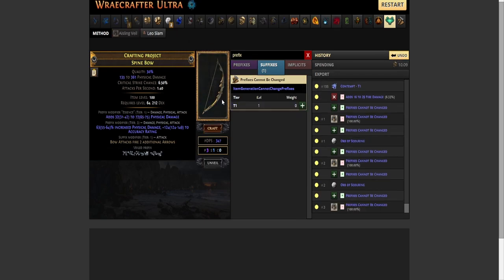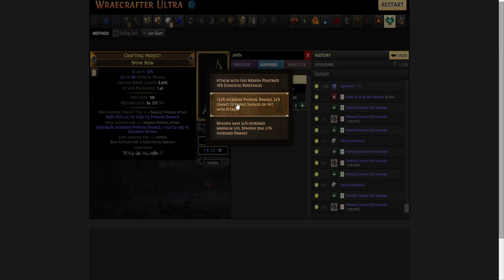Prefixes cannot be changed, and we unveiled a prefix. Now we can unveil increased percentage physical damage as our mod.